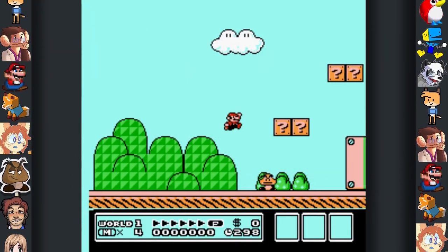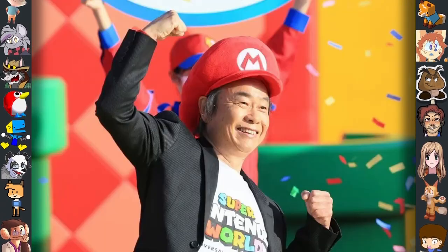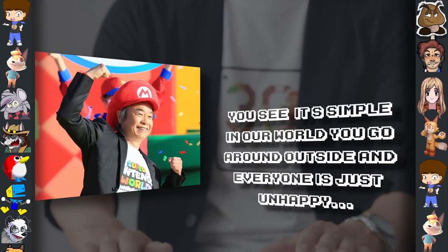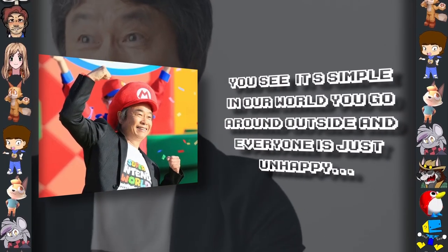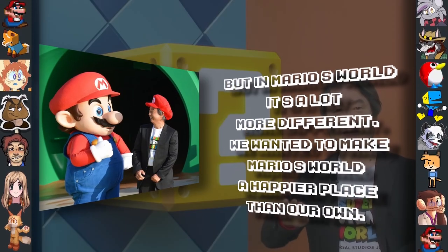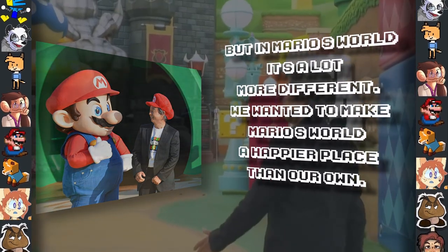Did you know? When asked about why the Super Mario series has so many objects with smiling faces on them, series director Shigeru Miyamoto said, "You see, it's simple. In our world, you go around outside and everyone is just unhappy. But in Mario's world, it's a lot more different. We wanted to make Mario's world a happier place than our own."